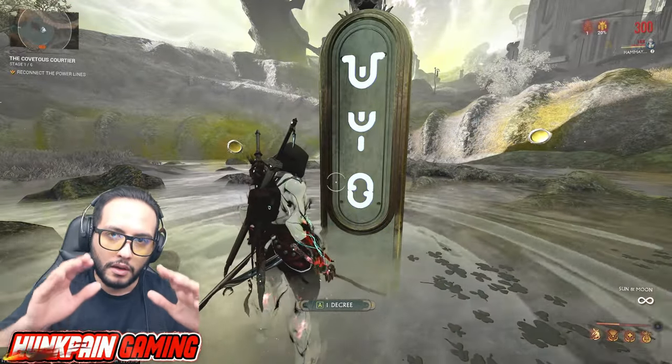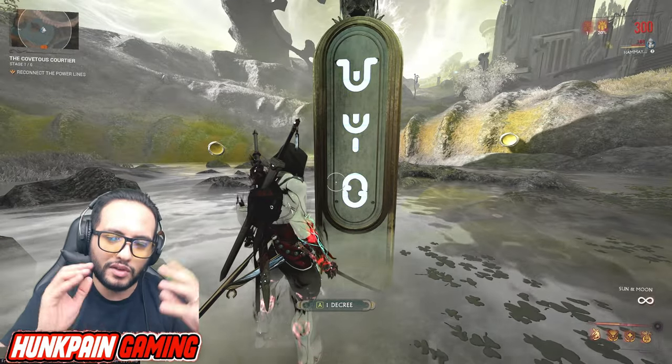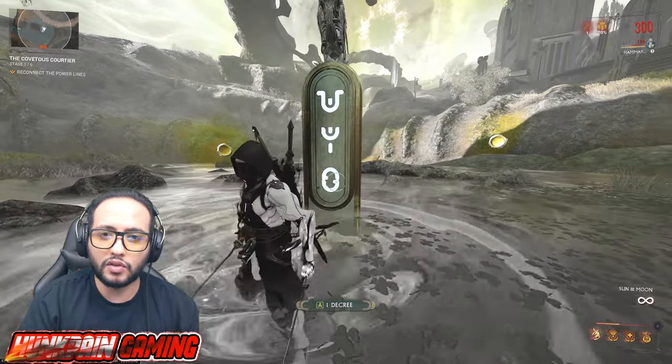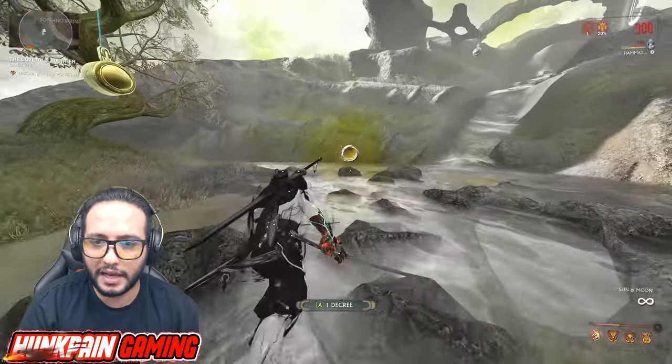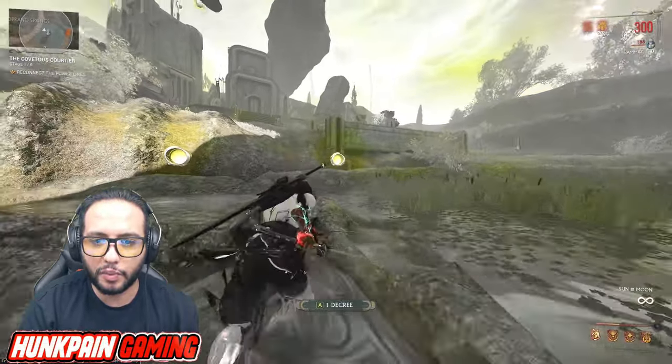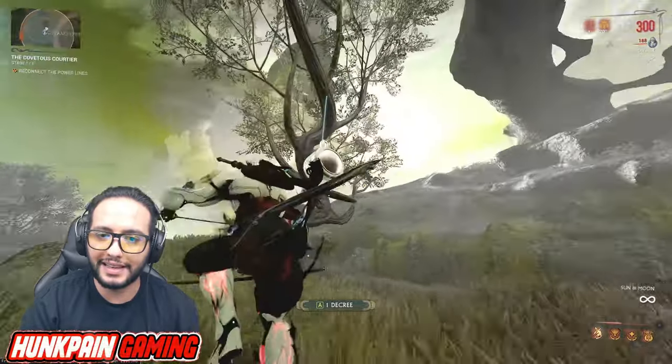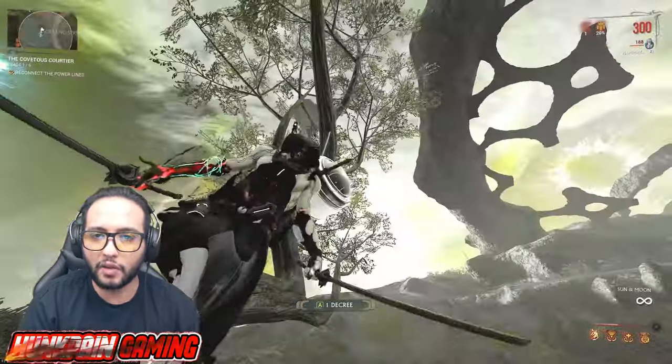So here's the base idea to get you an understanding. There are three letters you need to find. You find them inside these projectors, but as you can see, the projectors are empty — so you need to find energy discs. You're going to find them inside these hanging ones.